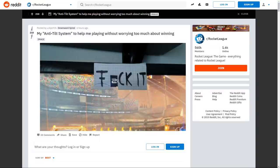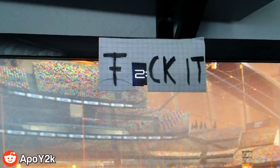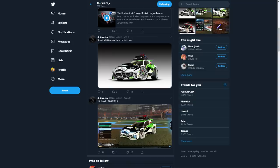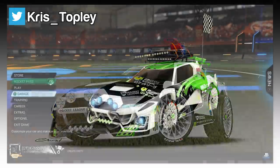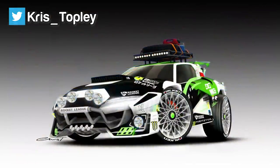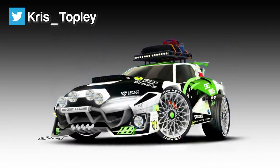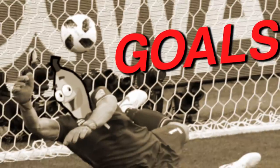Our second creation is by Apple Y2K, who showed off his anti-tilt system for when those Rocket League games are feeling a bit rough. Our final creation is by K Topley, who created a really cool wallpaper based on his Mudcat GXT — he added some detailing to the main wheels, changed up the stickers to be more in line with what you'd see on a rally car, and ultimately created a super cool wallpaper.